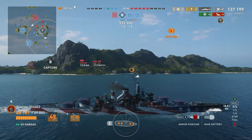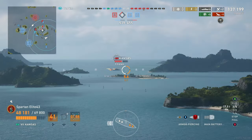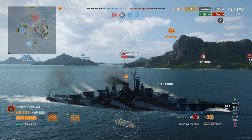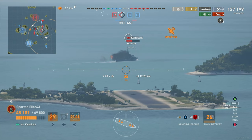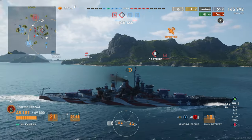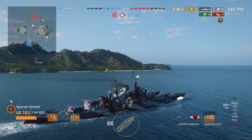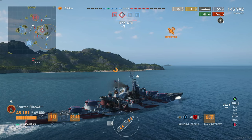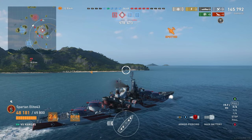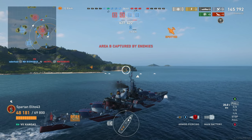Kansas has pushed away from us — he's now in the middle of our teammates who managed to win the left side. We did lose some people on that side, but they're still alive and they're going to have a crossfire on this Kansas. We get all guns to bear, take our shot, and get six penetrations plus a couple of ricochets or shatters — eight out of 12 shells hit. We already have 145,000 damage. We've been instrumental in helping our team push back the enemy's advance on this side; had we not come over here, all three of those ships would have just ran through, killed our carrier, and kept moving.